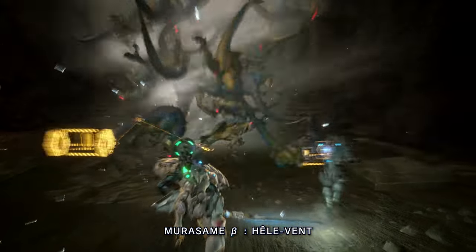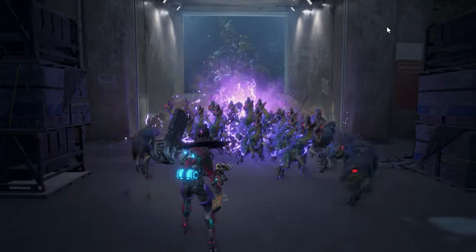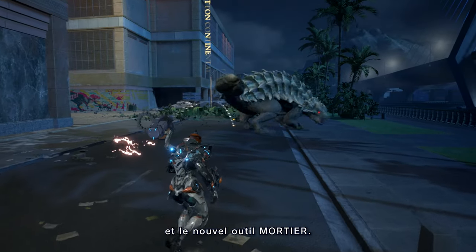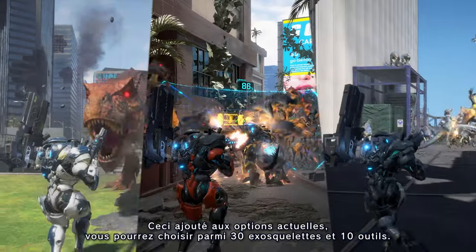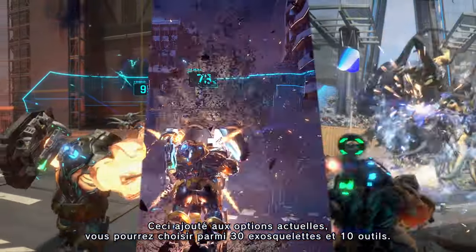Murasami Beta – Windcaller, Witch Doctor Beta – Plasma Shot, Nimbus Beta – Wild Bomb. And the new rig: Mortar. Combined with the current options, players will be able to choose from 30 exosuits and 10 rigs.